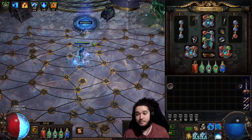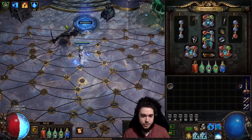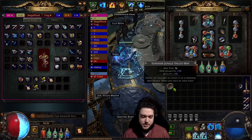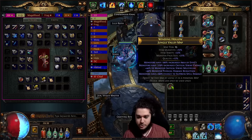I've opted to use Ball Lightning of Orbiting over regular Ball Lightning as I think it suits my play style better and has a higher single-target output. I also have Ice Nova of Frost Bolts, but it's not really what I'm interested in playing, so let's jump into a map and show you what we've got.